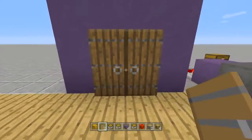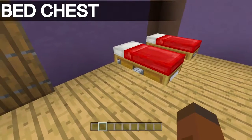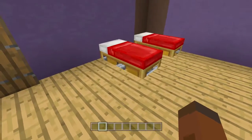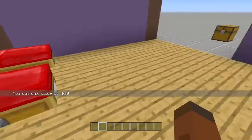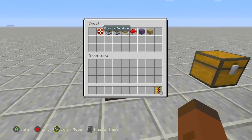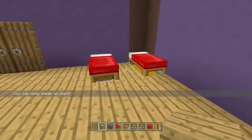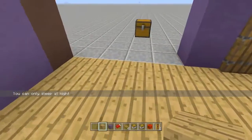Last but not least is chests underneath a bed. For this build you're going to need at least two powered rails, a block of redstone, two minecarts with chests, four wooden trap doors, a bed, a walling block of choice, and oak planks for flooring. Build up your wall first.